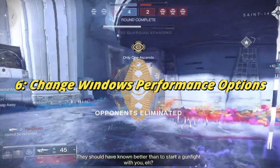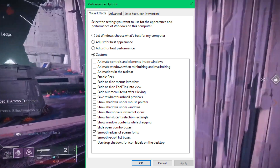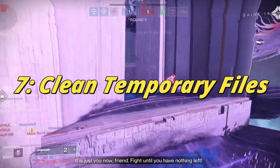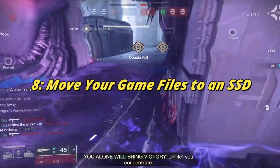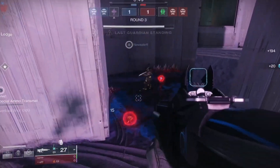Method 6: Change Windows performance options. Optimize Windows performance settings for better gaming performance. Method 7: Clean temporary files. Clear temporary files to free up disk space and improve performance. Method 8: Move your game files to an SSD. Consider moving Destiny 2 to an SSD for faster loading times and smoother gameplay.